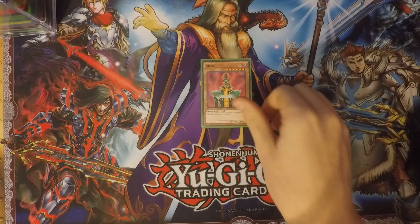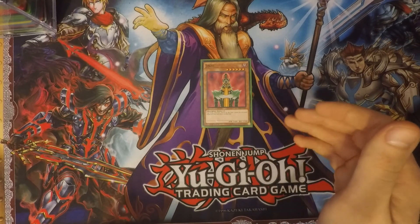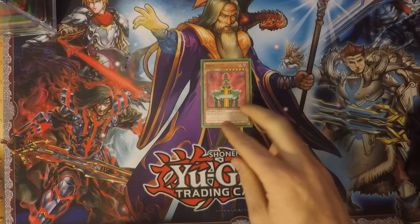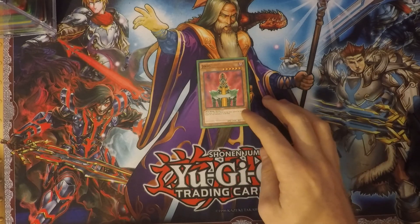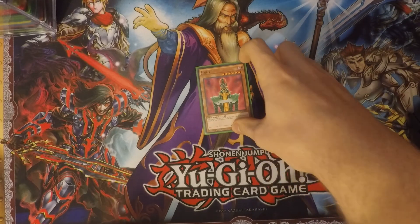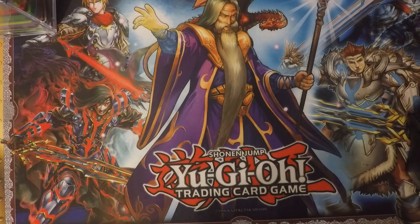Next up I run is one Jinzo — classic Jinzo. Level six, 2400 attack, dark attribute, machine type. Trap cards and their effects cannot be activated while this card is on the field, and it negates all trap card effects. It's an easy way to just shut down your opponent.